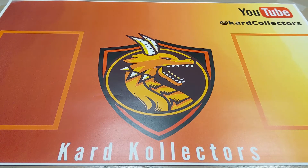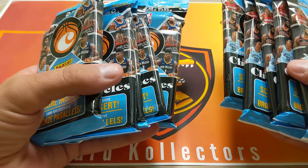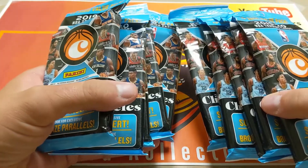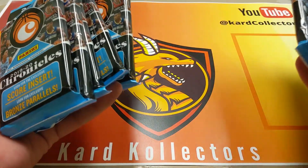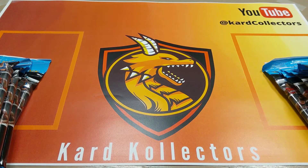Hey, what's going on YouTube? Welcome back to another episode of Card Collectors. Today we're pretty excited. Myself and Dan had a really good run at a Walmart where we got a bunch of Illusions Mega Boxes. In our search, we came across 20 packs — Dan opened his 10 already, he got a little too excited — but I saved my packs for the channel. So we're going to be opening 10 packs of 2019-2020 Chronicles by Panini, and we're still on the hunt for some Zion cards, some Morant cards.